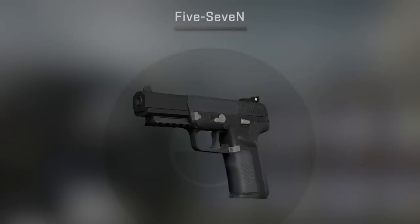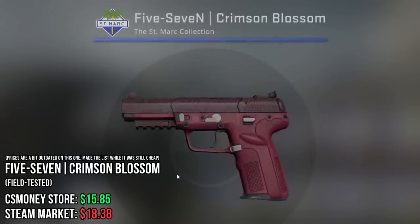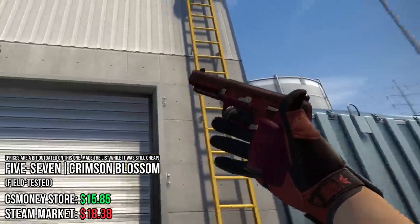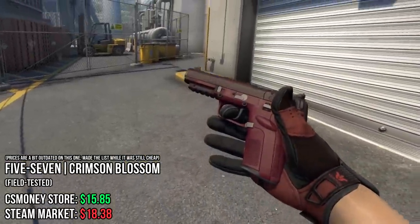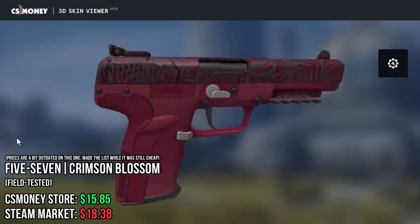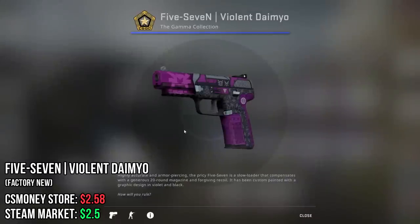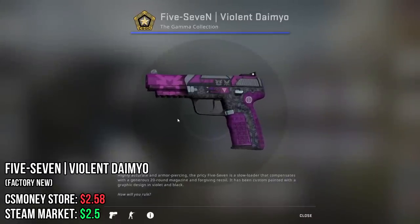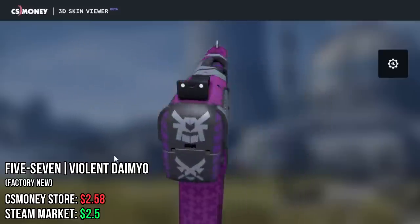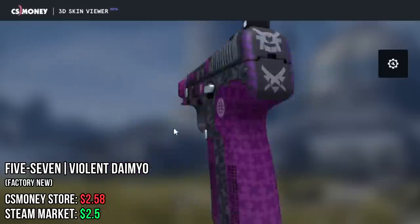Next up, the 5-7. First up, I chose the 5-7 Crimson Blossom. This is also an operation-based skin, but I just fell in love with this color. It's so simple, but in my opinion, it's one of the better-looking 5-7s. The next one is the Violent Daimyo. This is a super cheap skin, and for the money you're paying, this is a lot of detail and a lot of color.